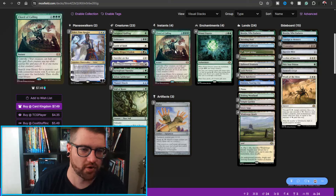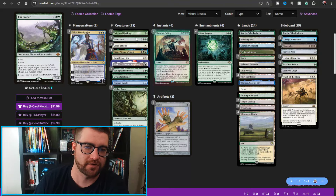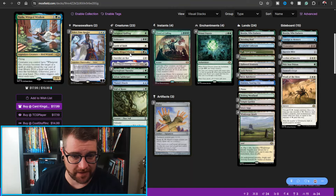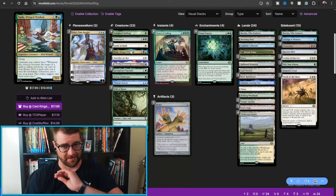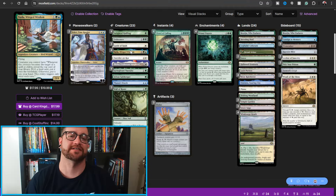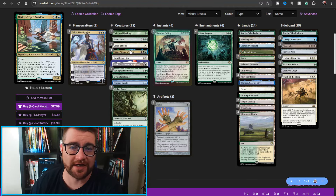Of course there are four Chord of Calling so you can go find your Nadu or Endurance. I've seen some board states on turn two and three, and holy smokes it gets out of control insanely fast. Is this the new Hogaak? I'm not sure, but this is definitely on the watch list — above Ral, above any other nonsense printed in Modern Horizons 3. This card is absolutely on the watch list: is it going to hit the ban hammer, or will the format be able to adapt?